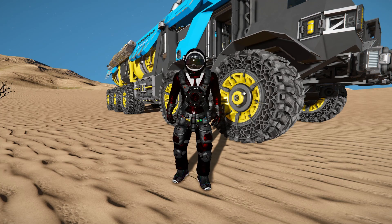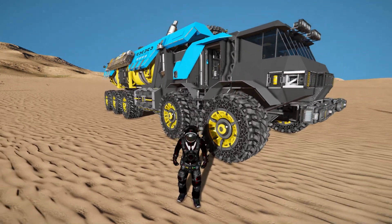Hello and welcome back to Space Engineers. In today's video we'll look at another large small block land vehicle that's designed for transporting fuel long distances. This is called the ALZ TR Behemoth, which is this lovely thing sitting right behind me.